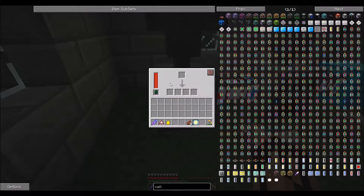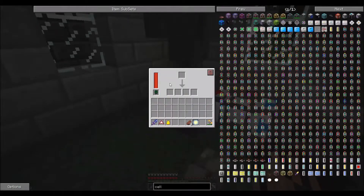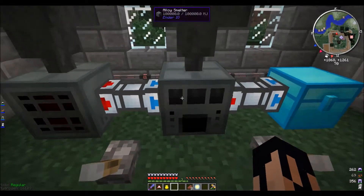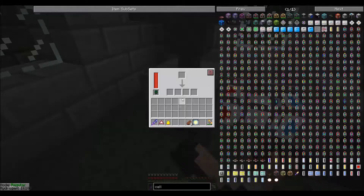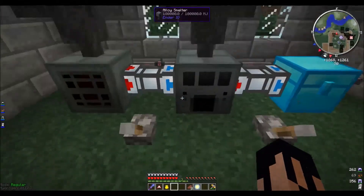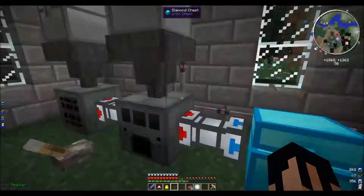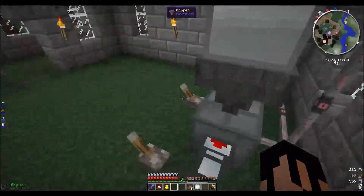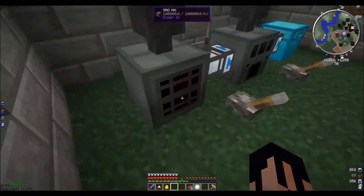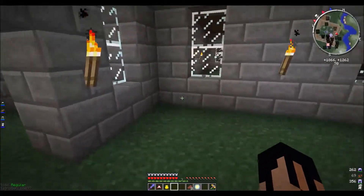I also made an extra octatic capacitor so each one of these — the grinder, the SAG mill, and the alloy smelter — have one. These machines go really fast with the capacitors in them, really fast. It's a really good system — I'm actually considering using this for most of our ore processing in our final build.